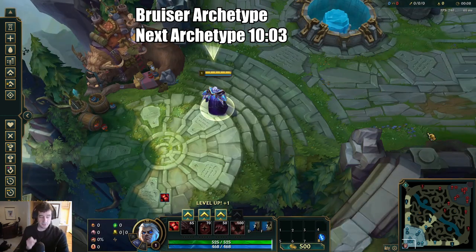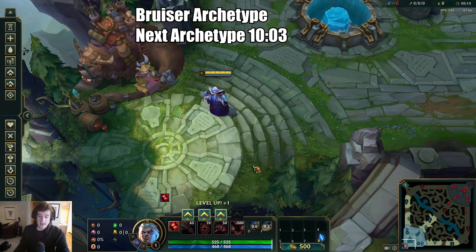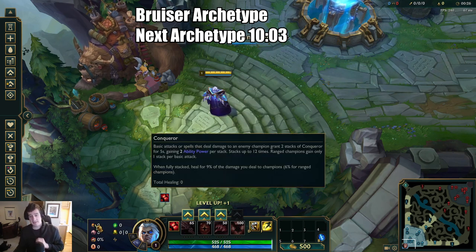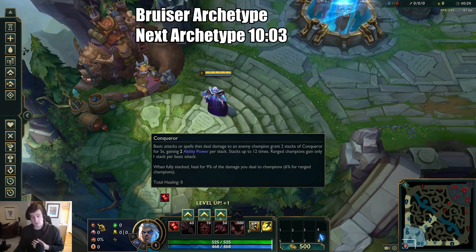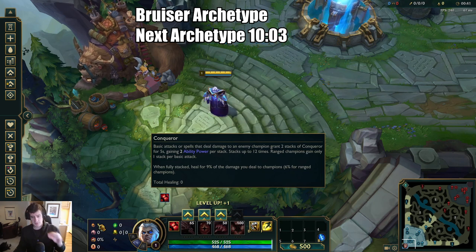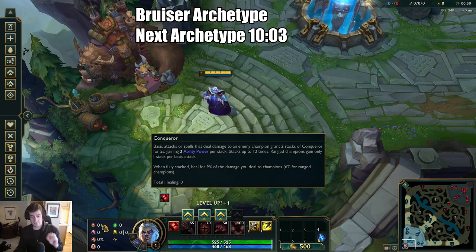Getting into the Bruiser archetype and how you should look to build and what runes to use. Bruisers can be as difficult or even more difficult than assassins because of their sustain and tankiness. When playing against Bruisers in general, Conqueror is going to be the best keystone because fights are going to last relatively longer than most other matchups. The playstyle of most Bruisers is to take consistently long trades, and we need to use Conqueror to adjust for these playstyles.